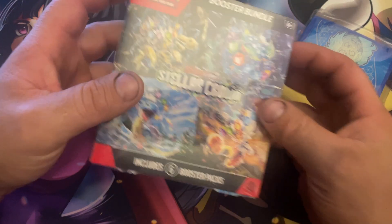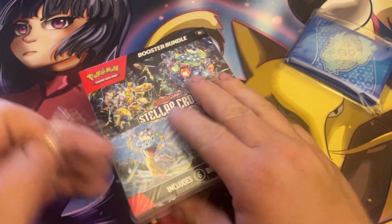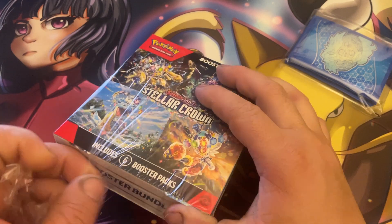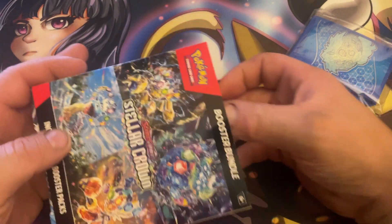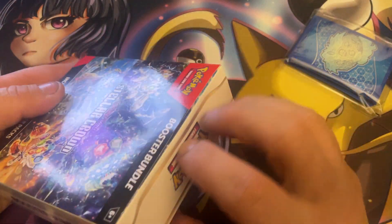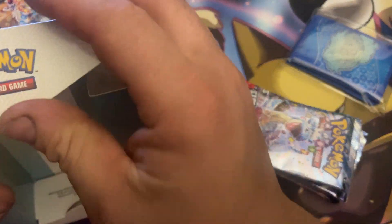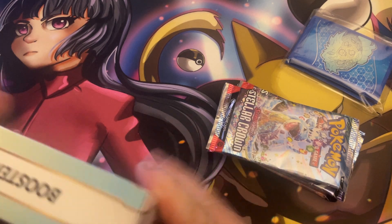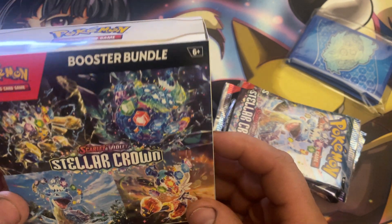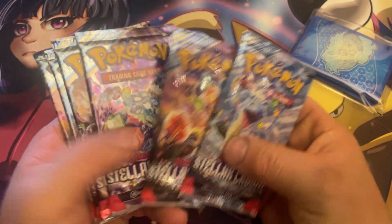So that's basically what I have from Stellar Crown. We got this here to open — let's get into this opening. I didn't even need assistance to open it — pretty cool. We're obviously hoping for some good stuff here. The packs slide right out. I'm not a fan of these boxes; I think the Building Battle type box is a lot better. These take up a lot more space on the shelf.